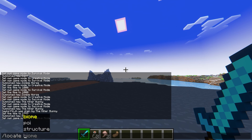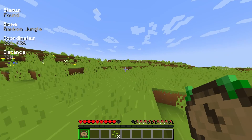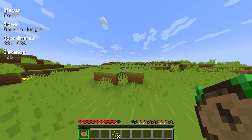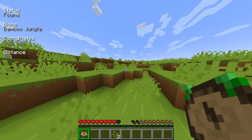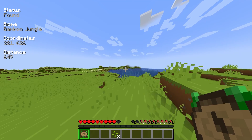Usually, the only way to quickly find biomes is to have admin permissions so that you can use commands to find them. With Nature's Compass, this is no longer a problem since everyone on the server will now have a way to find any biome that they need. Just follow the coordinates and you'll find your new biome in no time. That's all for this one, gamers. As always, I hope you have lots of fun!